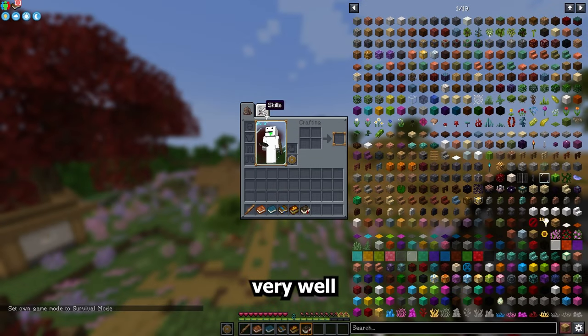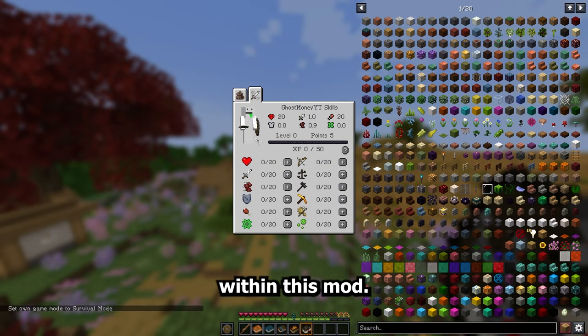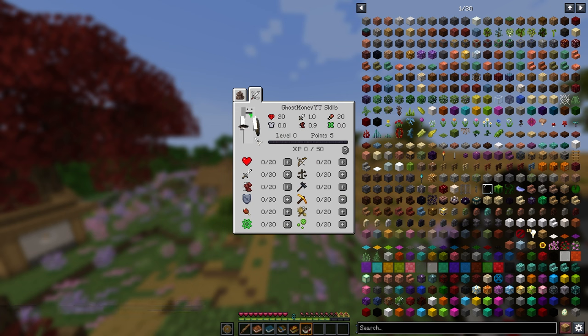Now let's talk about skills, which I think is done very well in this mod. Skill points are obtained by completing missions and gaining regular experience. There's a lot to level up: health increases your number of hearts, there are attack increases, stamina upgrades, trade discounts, and a whole lot more. I'll hover over each one so you can see exactly what they do.